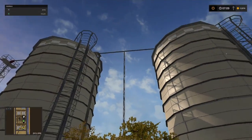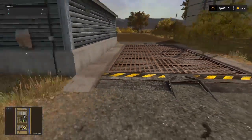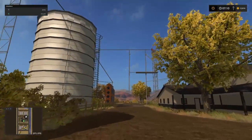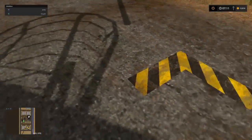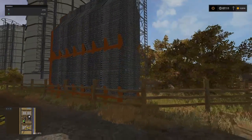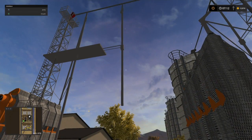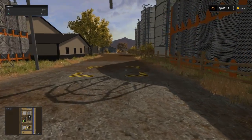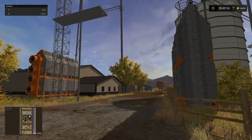We have our silos here — huge grain bins for storing crops. The tip point is just there, and the unload point is this long pipe dropping into a box where we retrieve our grains. We have 800,000 litres of storage, and we can store wheat, barley, canola, corn, and soybeans — up to 800,000 of each crop. But we can't store anything else: no straw, no grass, silage, TMR, or root crops. It's just a standard silo with a very large capacity.